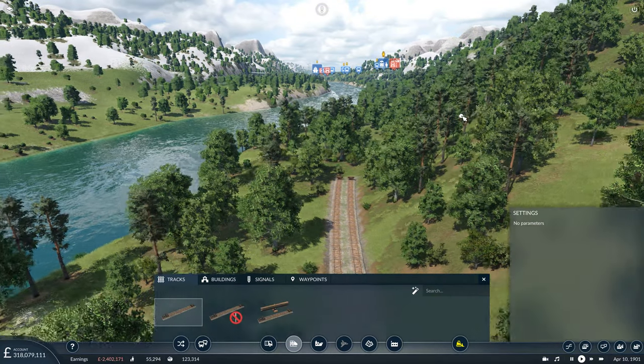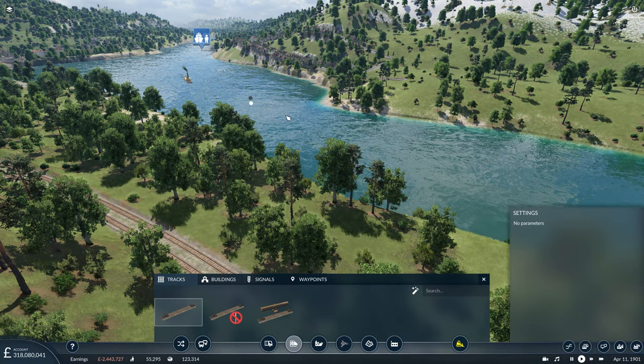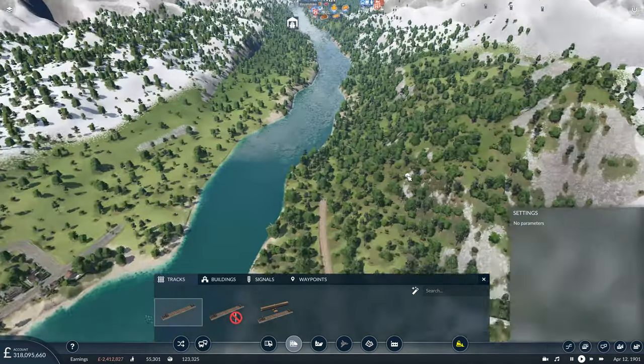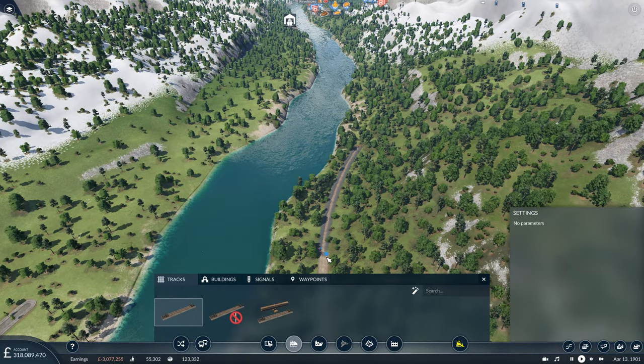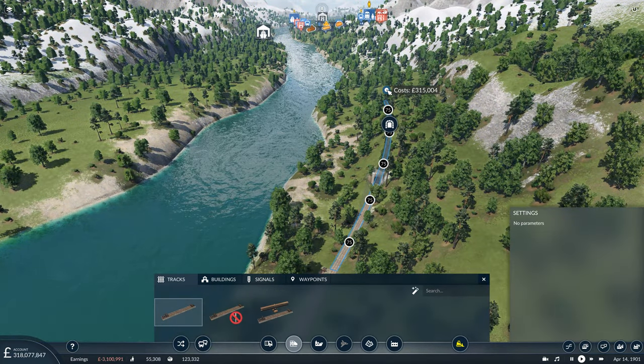This should be quite a scenic little train line, following the course of the Columbia River. We've got the Rocky Mountains on either side, and the water's flow just on your immediate left as you head up. This little forested area will also add to the scenery. From time to time you'll see one of our ferry services heading up and down the Columbia River, so in terms of a train ride, it should be very pleasant indeed.